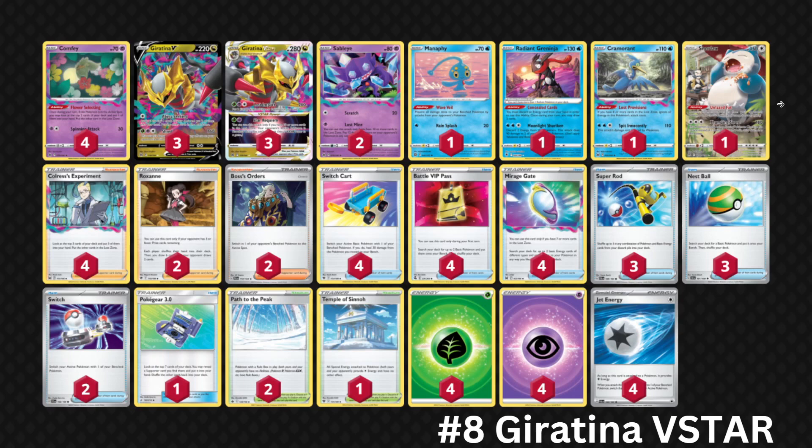Hopping into number 8, we have Giratina VSTAR. This is a controversial deck — some people think it's the best deck in the world and some think it's absolutely terrible. In my opinion it's neither; it's a relatively solid deck. You have Comfey and Colress to get lots of cards in the Lost Zone, then use Mirage Gate to power up Giratina VSTAR, Sableye, and Snorlax. You do have answers to most things in the current standard format, however this deck is a little bit inconsistent.